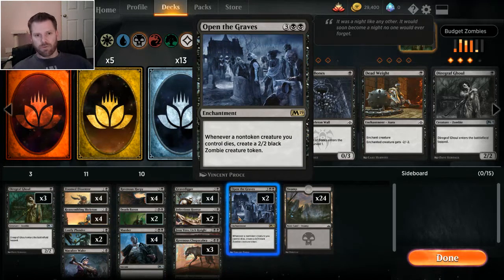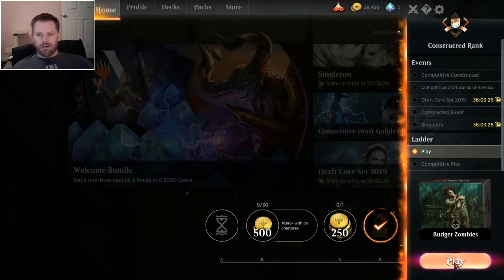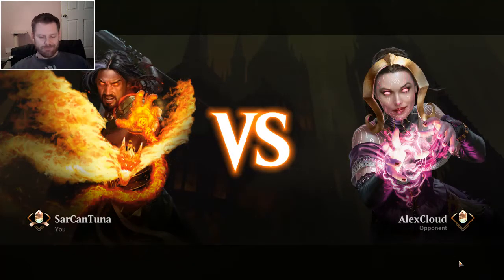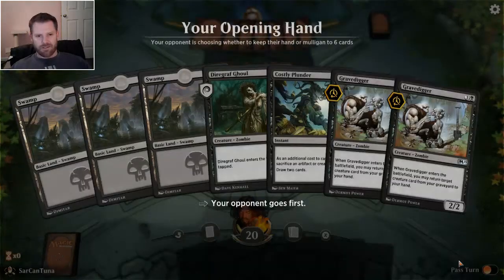If you can pull it off, there's a fabulous combo with Open the Graves, Ravenous Harpy, and a Reassembling Skeleton — you just sacrifice the skeleton to the harpy and make a token every time. It's pretty rare to get that far into a game though. Honestly it's hit and miss. Yesterday I was playing and it would be six lands and a Gravedigger, then you mulligan down to no land. It was a tough time, so let's see if the auto shuffler is helping me out.